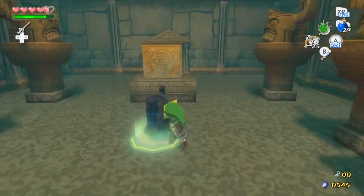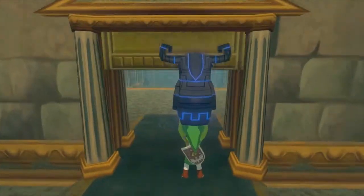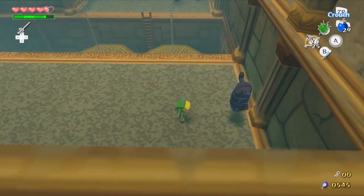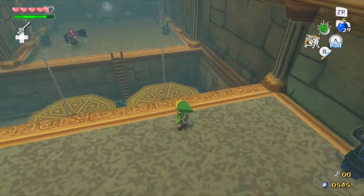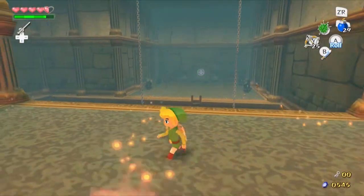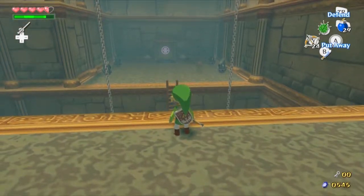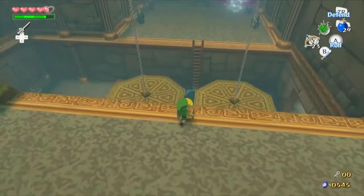Yeah, this bit's nice and easy. Getting out here is gonna be a bit of a pain in the ass from what I remember. Yeah, because now we get wizzrobes — you're a pain in the dick in this game. Especially when you're trying to use a bow and arrow. Lock on — there you go, lock on again. Died it in two arrows, so that's not too bad.